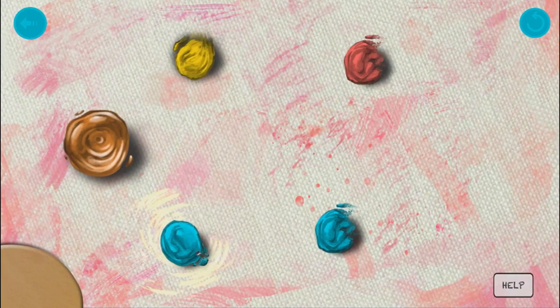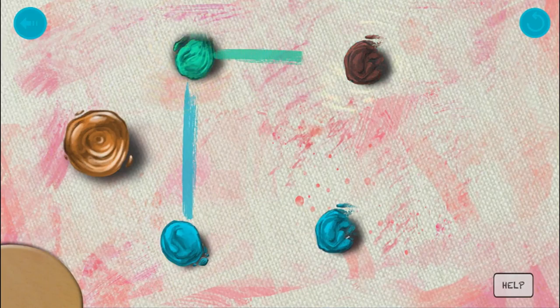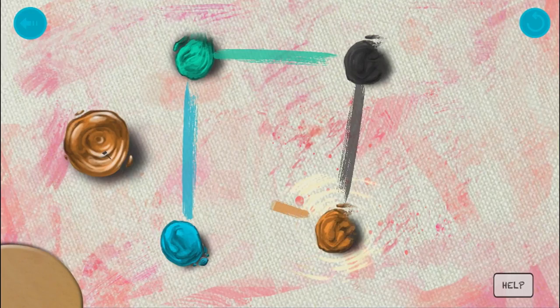Is that— am I doing this right? So we're starting as the blue. So we need to add this, add this, and then subtract this, right? Well, wait, that's just black. But apparently that worked. I think I'm getting the hang of this.